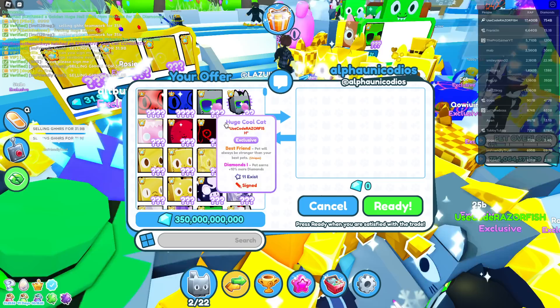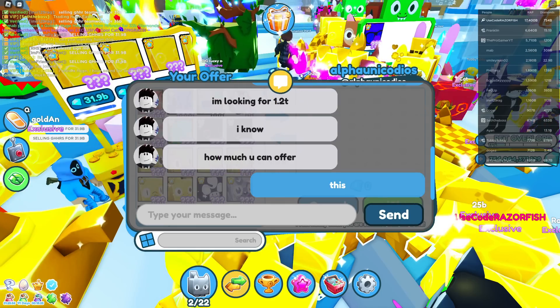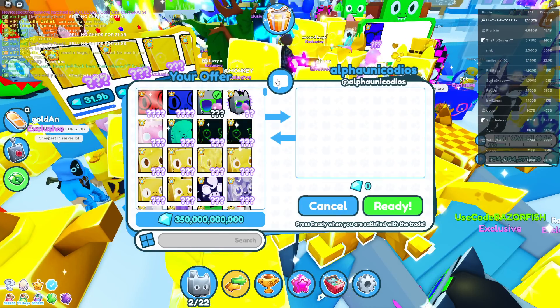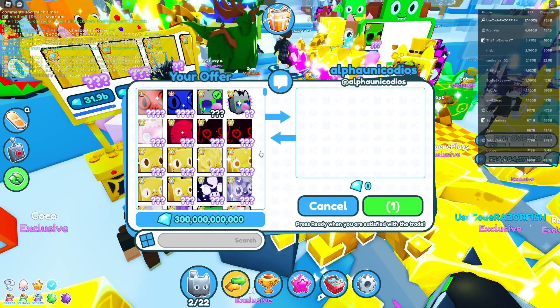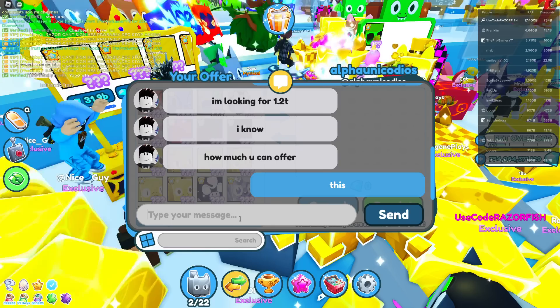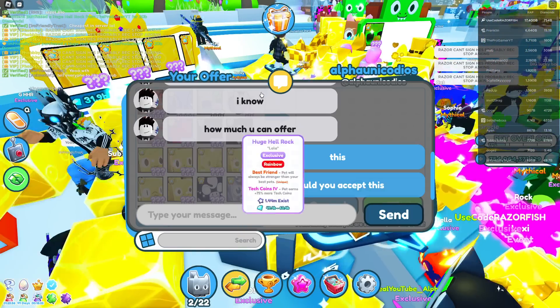I'll give you my huge cool cat and 350 billion gems - that's pretty decent. Actually I'll drop it to 300 billion gems. Let's see if you would accept this - if I give this a 200 billion wrap I'm giving around 500 billion total.